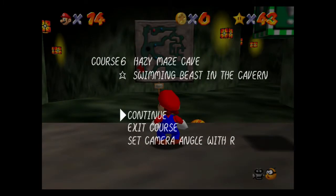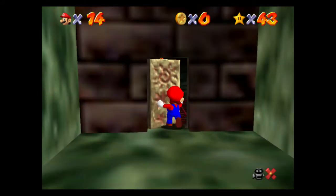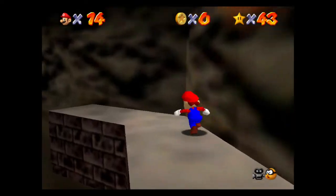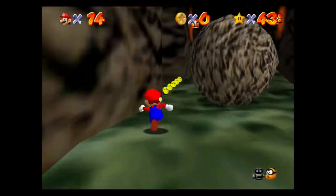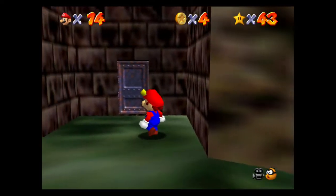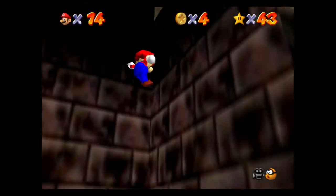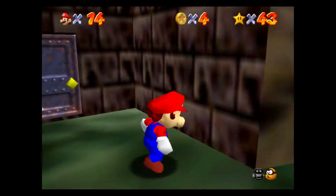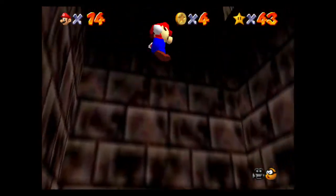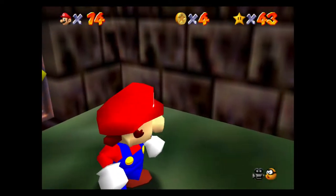And we're doing Swimming Beasts in the Cavern. That may be the first level in this world, but that's not gonna be the first star I will try to get. The first star I will try to get is in this room — but don't go through that door. Instead, we're gonna wall jump up, if I can. It's not as easy as it looks for me. I'm not one of those pros of 3D Mario games — far from it.